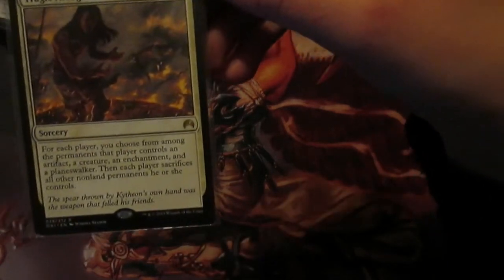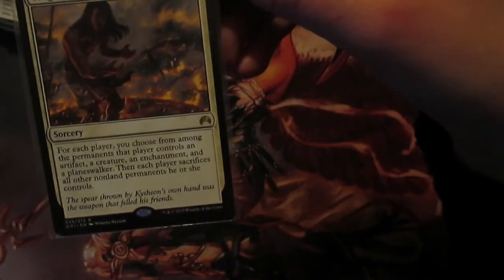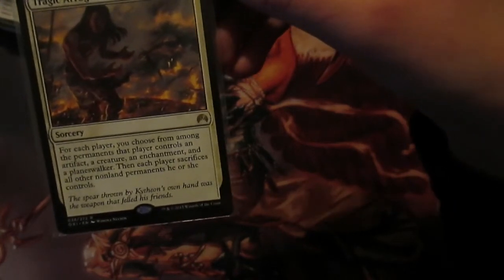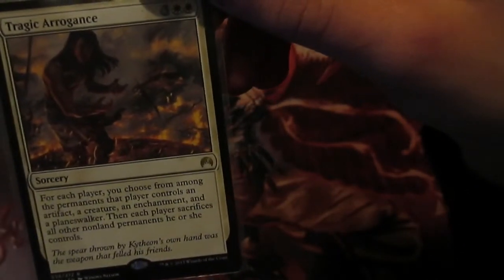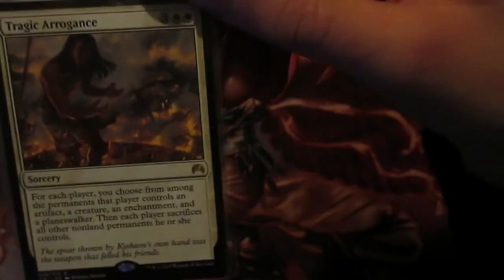Tragic Arrogance is a very underrated board wipe. Five mana, for each player choose among the permanents that player controls one artifact, one creature, one enchantment and one planeswalker, and they sacrifice the rest - excluding lands of course because that would be a bit mean. You can basically pick and choose what the opponent gets to keep, and we get to choose to keep Roon. Very good there. Then Time Wipe destroys all creatures but we get to save something by bouncing it to our hand - costs two double white and a blue.